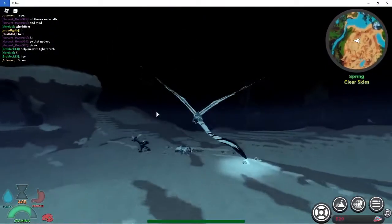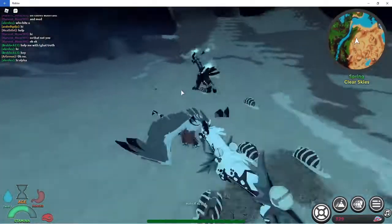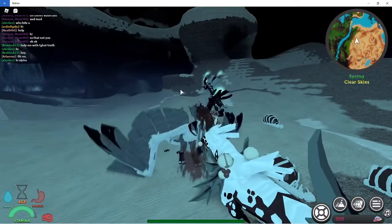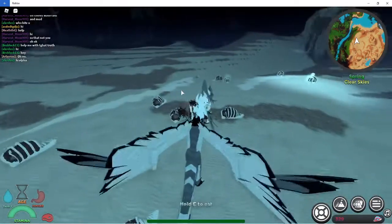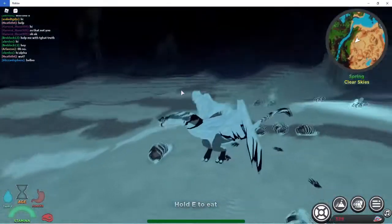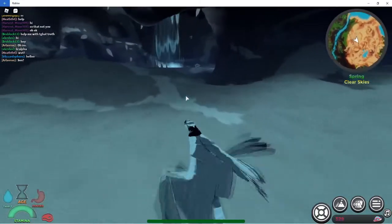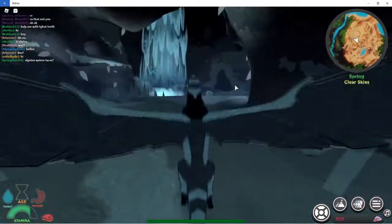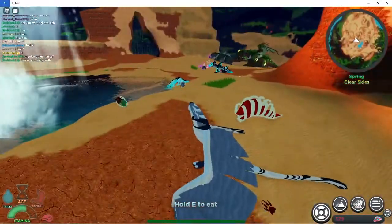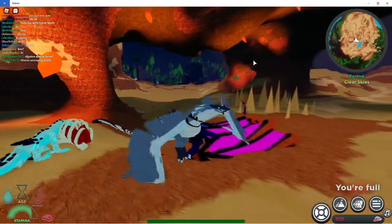It looks like it cannot do the bat wall-hang thing - I was trying to go to the wall and be a bat but I cannot. There's a creature that looks like it spawns here. This is how it attacks - it bites and then headbutts. Oh, I accidentally collected it - I don't need them anymore but my body's too big. I don't like this one's looks as much but since it can hold its breath for a really long time and fly, I really like those abilities. It doesn't look Christmassy enough.